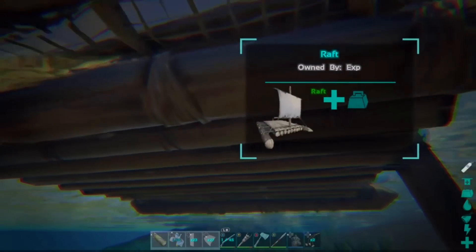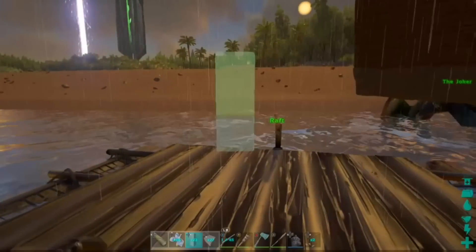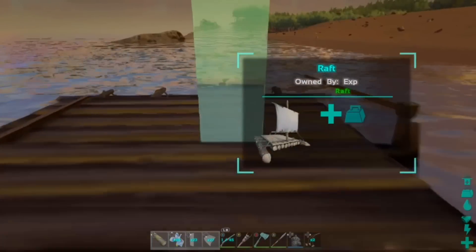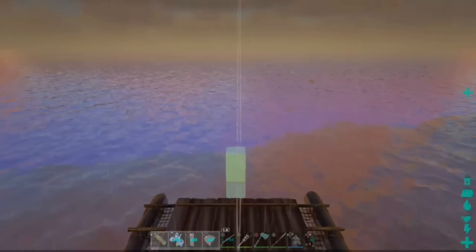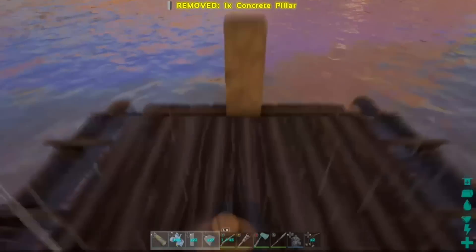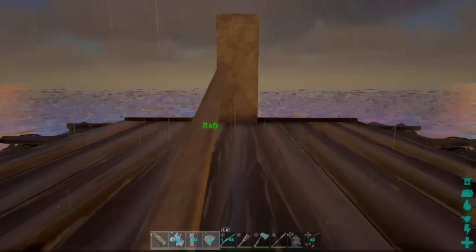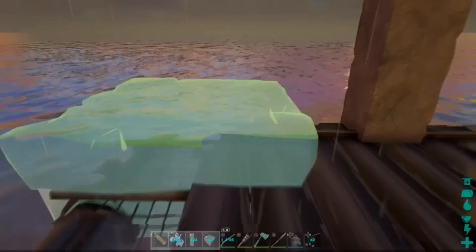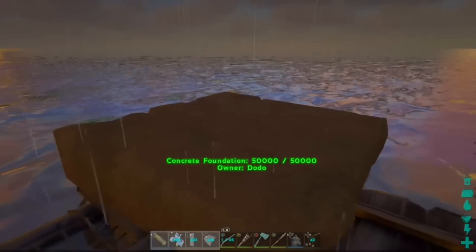Alright guys, once you are at the raft, here's a little trick: if you press Y on the raft and hold out a pillar, it'll center the pillar for you. I know a lot of you guys have problems centering pillars — look at that, it's perfect. Just move it in a little bit and it's completely centered. I did see this trick from a different channel. Now all you want to do is place a foundation — simple as that. As you can see, it's pretty high up on the raft.